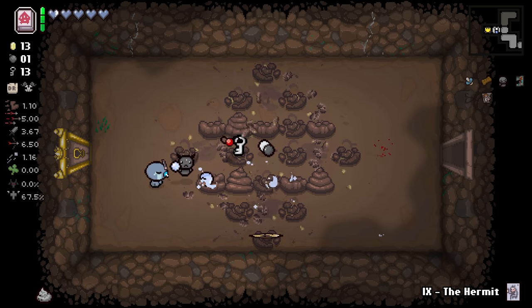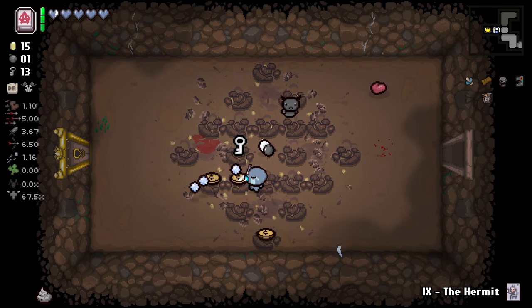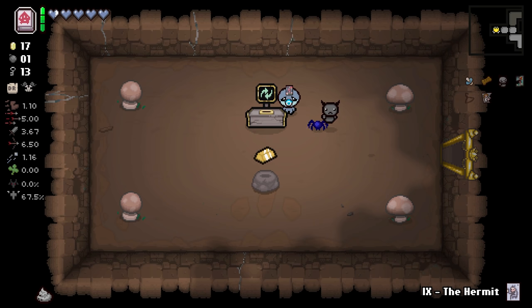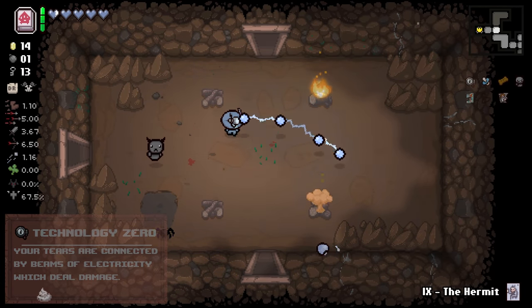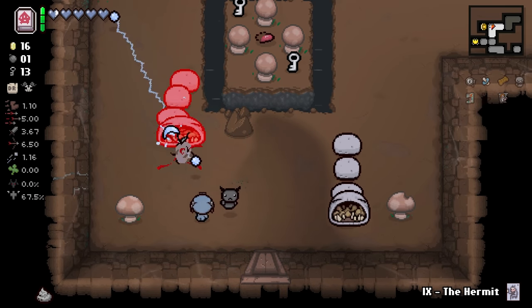Petrified Poop doing work here, getting us all sorts of good stuff. We're gonna re-roll this. Midas Touch is interesting... I think we'll keep going. Technology Zero - amazing item, one of the better items. I'd probably put Tech Zero at an S tier, honestly. It's just so good - it is such a significant damage increase overall.